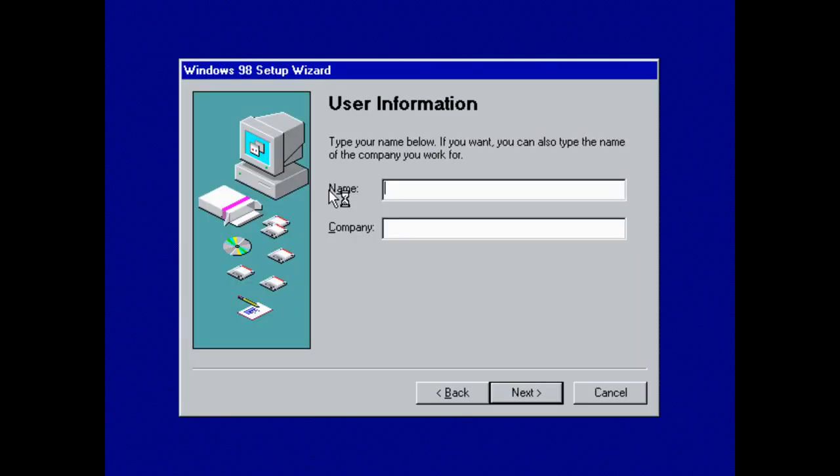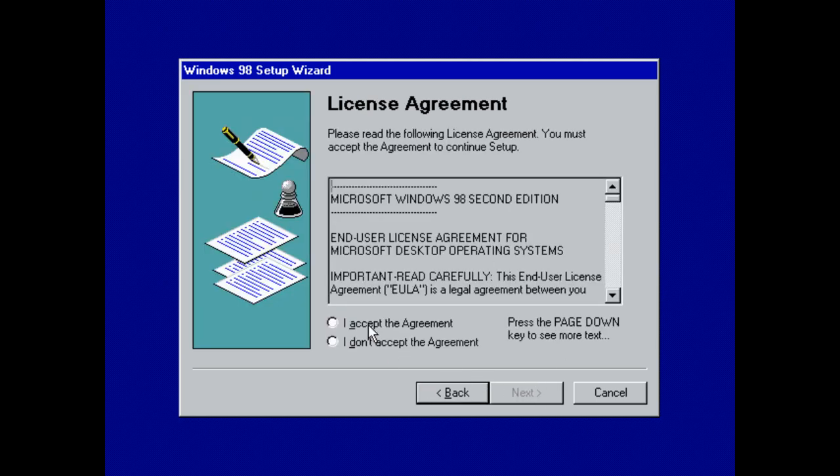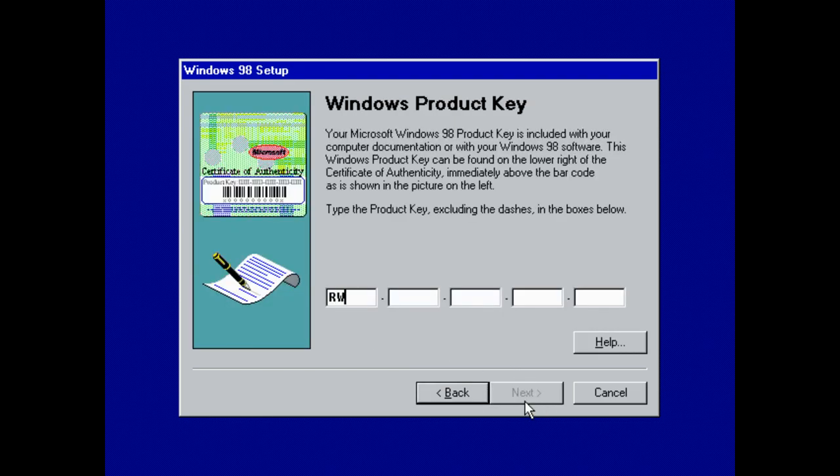I find it funny — it's kept the logon screen from Windows 95, same clouds. It makes sense since it was only three years later. They kept a lot of the visual identity because Windows 98 was meant to be a minor upgrade with just a few extra features. It wasn't supposed to be a massive jump like Windows XP to Vista. Windows 98 was more like a patch — it improved on something that was already pretty good. Windows 95 was definitely the OS that put Microsoft on the map.